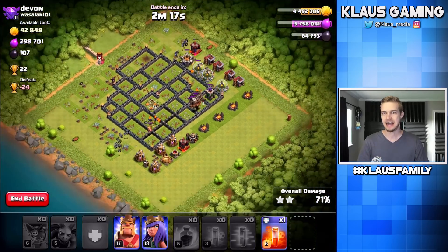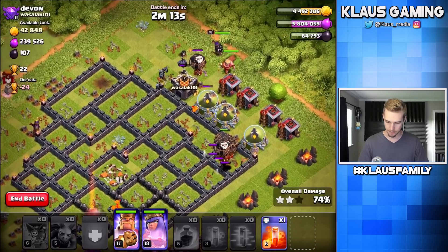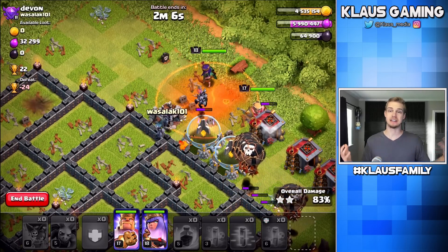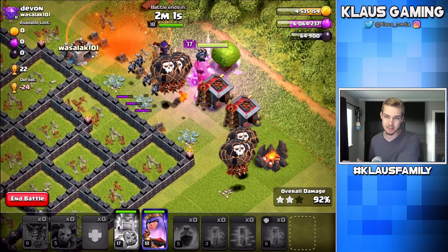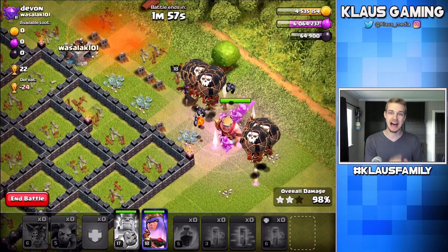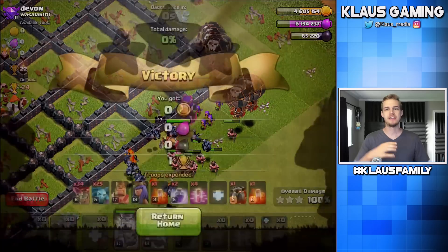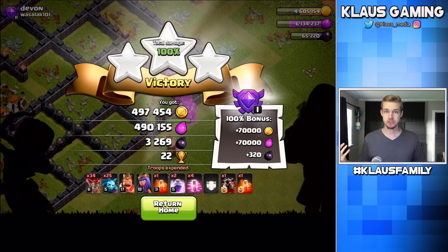So without even needing our heroes, that is going to be a — oh wow. Why is there a balloon in this CC? One balloon — that's hilarious. Fun fact: if we had waited until the minions took out that Clan Castle, then the troops would not have come out — they would have died inside that building. But they wouldn't have actually died. If you destroy the Clan Castle and there's troops inside, they will be able to come back during the next defense. Interesting, isn't it?